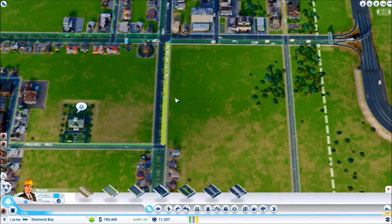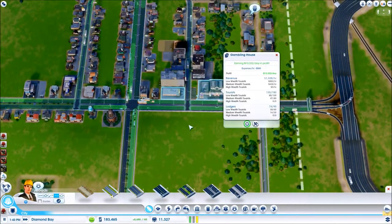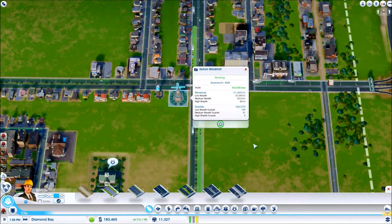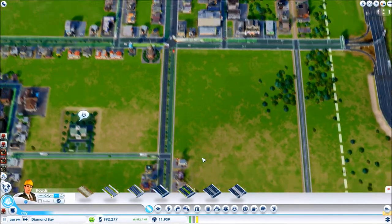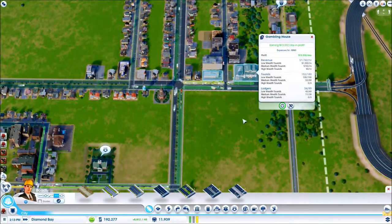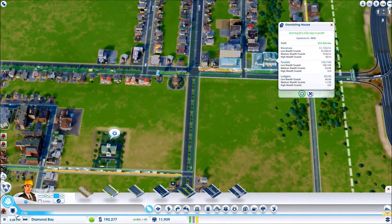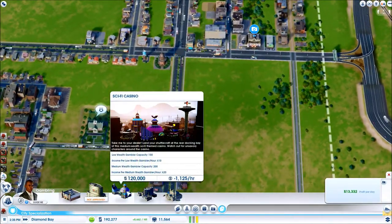I'd like another gambling place here, but I'm wondering what I should use — low, medium, no high. Let's see: low and medium. So I'm getting definitely low and mediums. What if I made another one like this and focused it more on the medium wealth tourists? Yeah, let's do that.